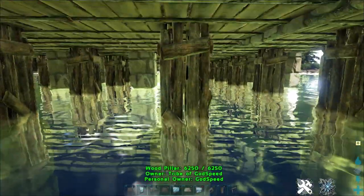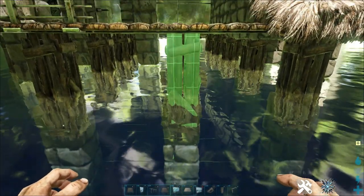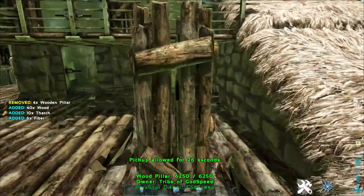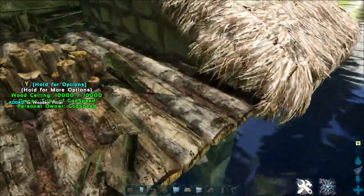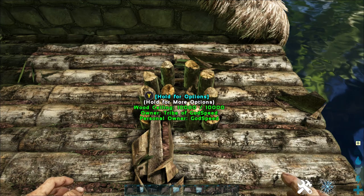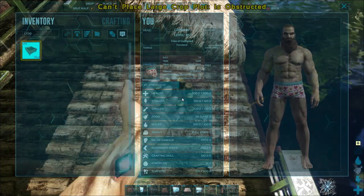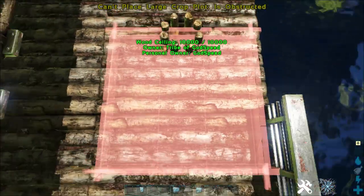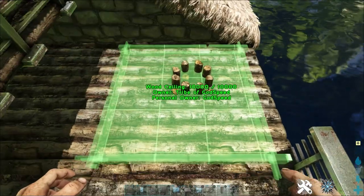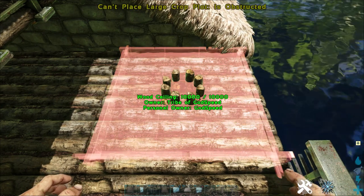Next, using this pillar here, we're going to try and get that nipple poking through — keep spamming this foundation pillar down until you get that little nipple poking through, just like this. Now once you have that nipple shown through, we're going to go ahead and take the crop plot. It takes a bit of moving around to get this green because this is done on official settings, as are all my YouTube tutorials.